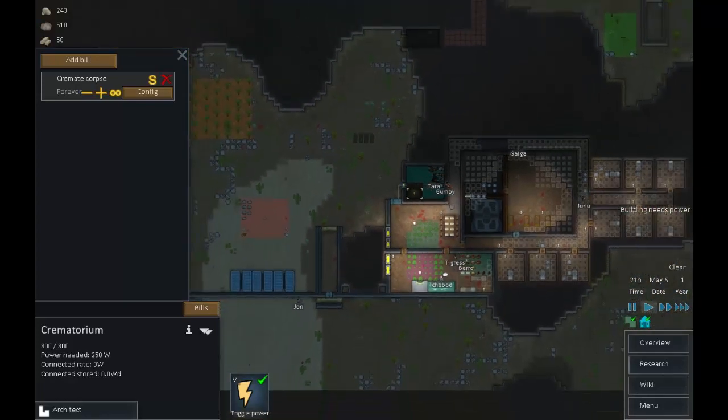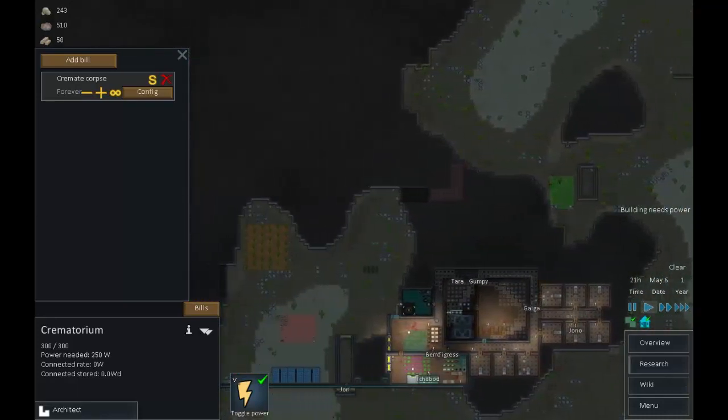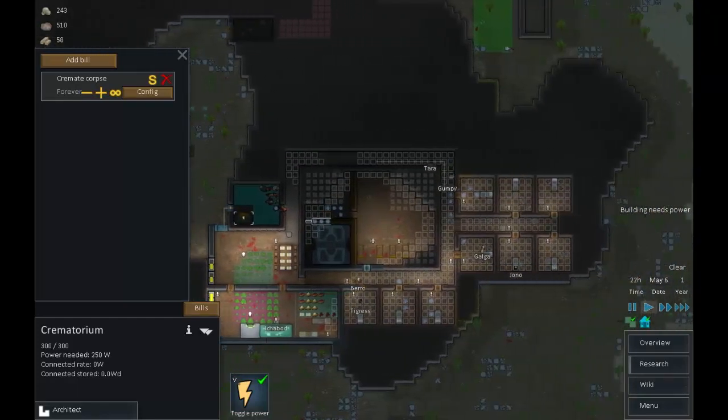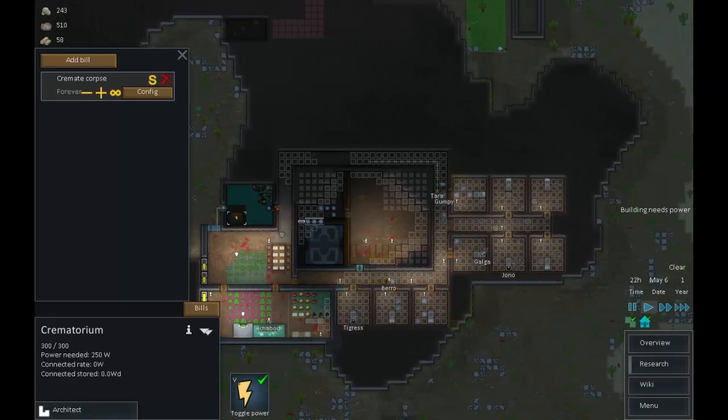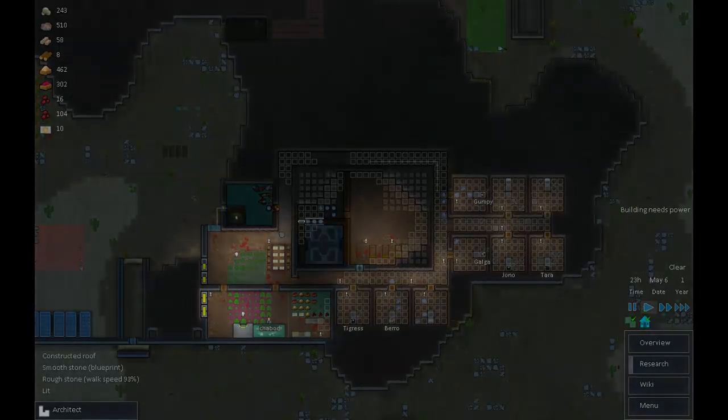Coming up to about 20 minutes in and things are shaping up. We've got a few people on board, no longer have any prisoners, a reasonable size team with good equipment, and the entire base is starting to look a bit nicer. That's a good place to leave it. This has been RimWorld - I've been Simon Parsons, thank you and good night.